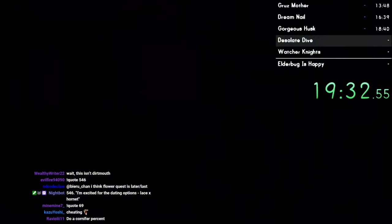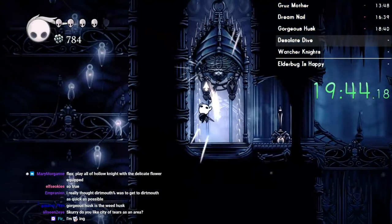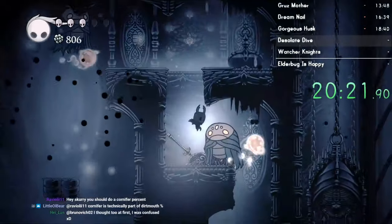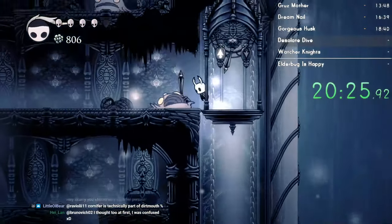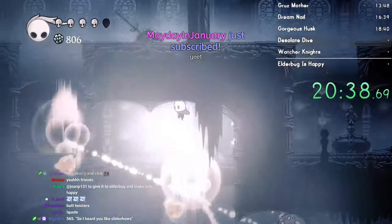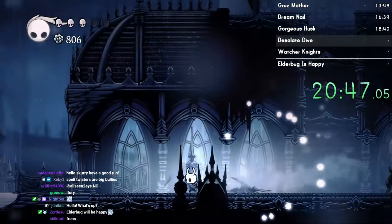I'm heading to Soul Master here. I believe the only thing I need Dive for is the flower quest, but I'm also going to use it to get into Peaks. And we're going to skip Lantern. We're all friends here. You're not my friend. The rest of us are friends though. You're just a jerk. We're all friends here - I'm just trying to be friends with everyone and I get bullied.